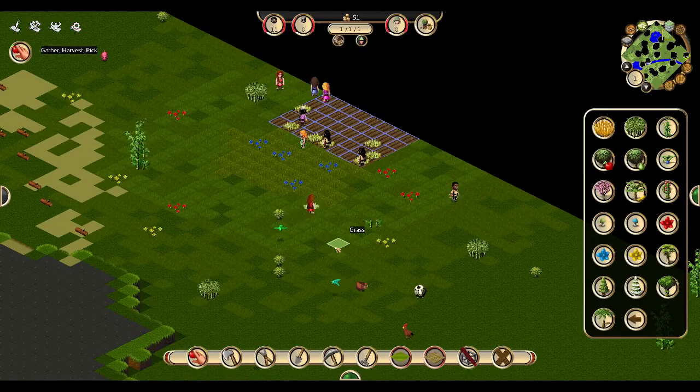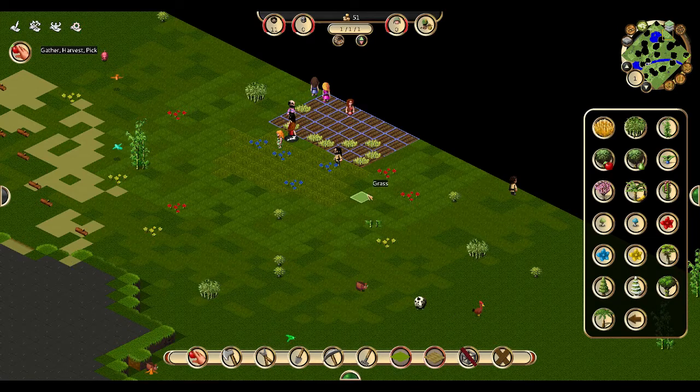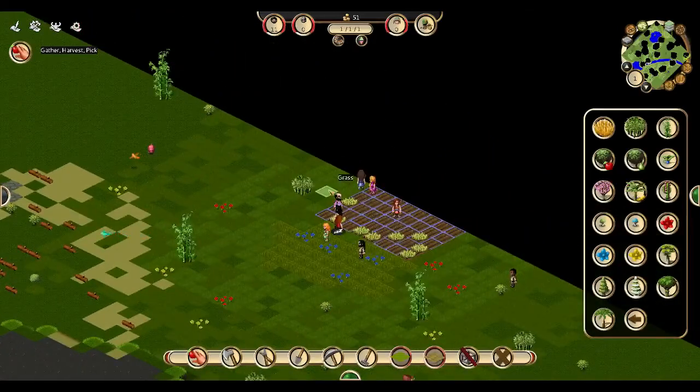So you don't actually directly control the villagers. I can't say 'Hey, Mike Tyson, go here' — Mike Tyson decides where he's going to go, not where I decide he's going to go. Which I think is pretty cool.